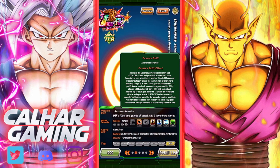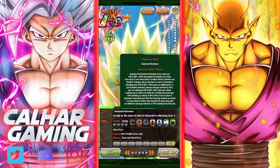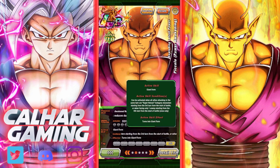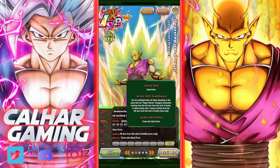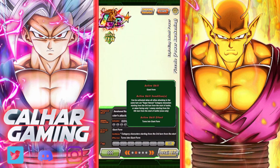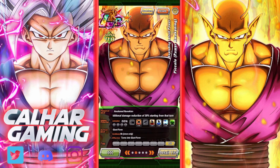He does have a chance to stun, but that's probably not going to be relevant here. He guards all attacks for three turns from the start of battle when there's another Bond of Master or Disciple category ally, which Gohan will be. He gets extra attack and defense, damage reduction, and even more attack and defense the more hits he receives — a little bit like LR Goku Black and Zamasu. He can also heal back some health. To transform into his giant form, Orange Piccolo, it can be activated when all allies attacking in the same turn are Superhero category characters starting from the third turn — which should be easy here. If you don't have Superheroes, it's when facing only one enemy starting from the sixth turn.